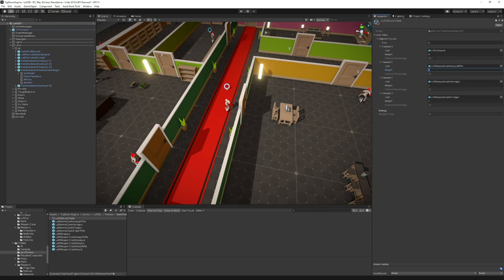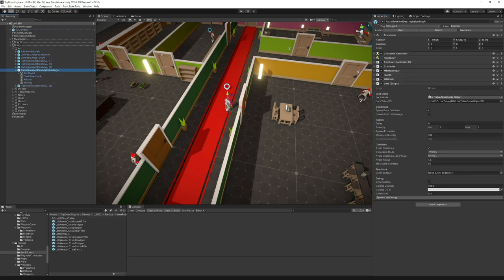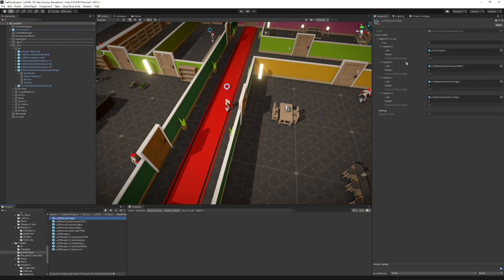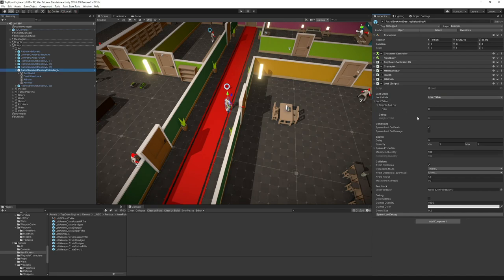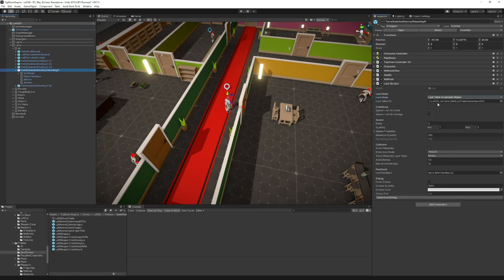A loot table is a list of objects that have a chance to spawn, determined by weight. The Steampack has a weight of four, this assault rifle has a weight of two. These weights don't have to add up to any specific number — they are relative to each other. If the Steampack has a weight of four, it has twice the chance to spawn as the one with a weight of two. The system also generates percentages for you — you don't have to make sure it adds up to 100.